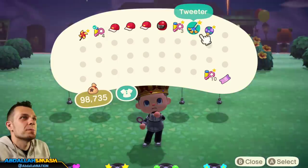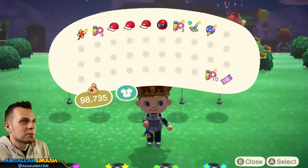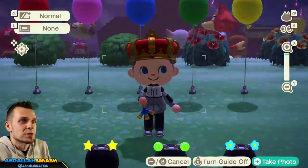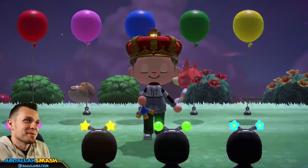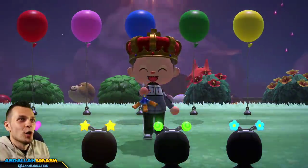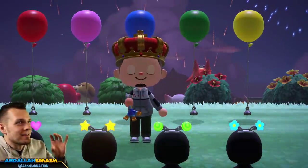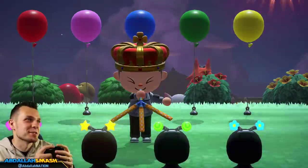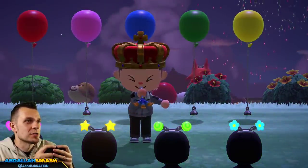Next up is the tweeter, making a comeback from Animal Crossing: New Leaf. If you remember in New Leaf there were a whole bunch of out-of-bounds glitches you could do with the tweeter — blowing it while someone pushed you into a house so you'd end up on top of it. I don't think that translates to this game, but it's still fun. You just blow into the tweeter and you're done.